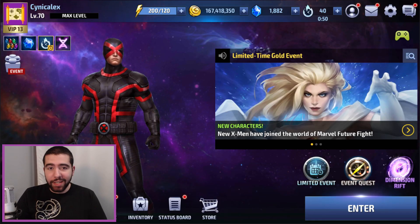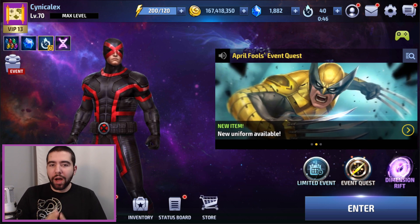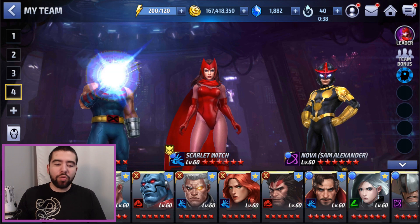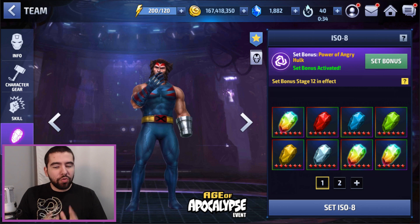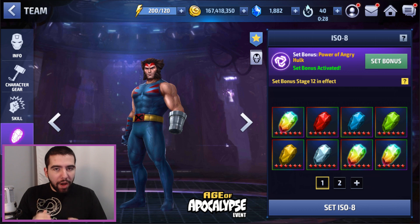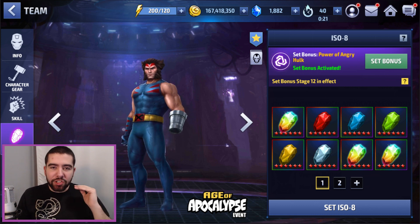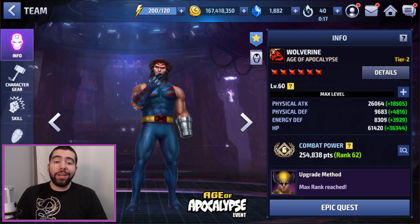Hey guys, welcome back to the channel — it's CynicAlex — and today I want to talk about getting the most out of your items that you use to build characters. Specifically today I want to focus on ISO 8. There have been some recent changes to the way that we use these items with the updates just past us, and we do have now some additional information that we can use to better get the exact ISOs that we want.